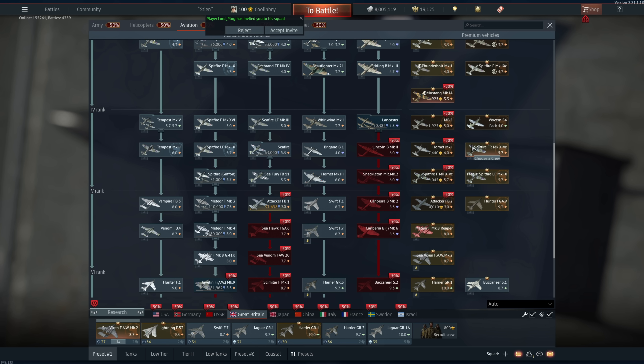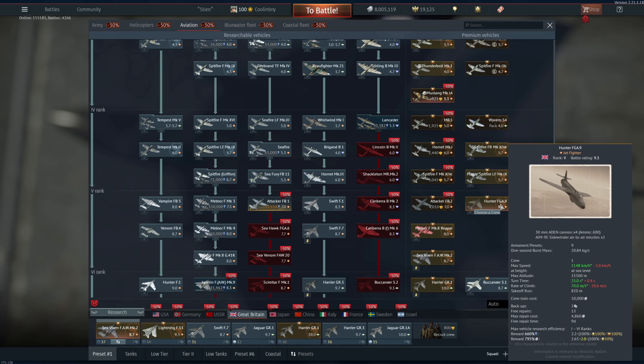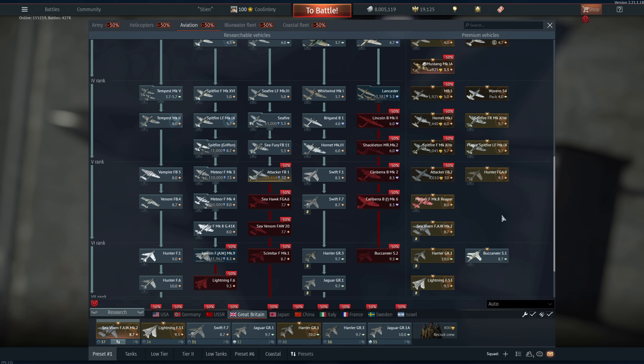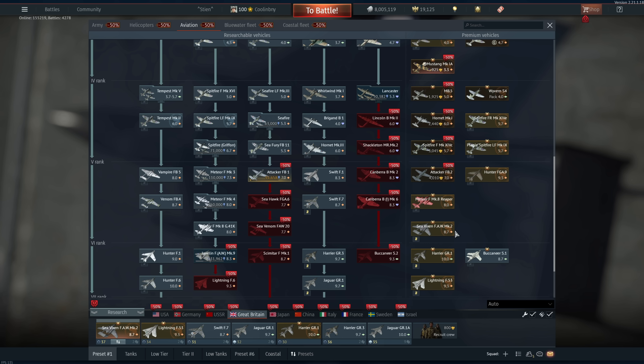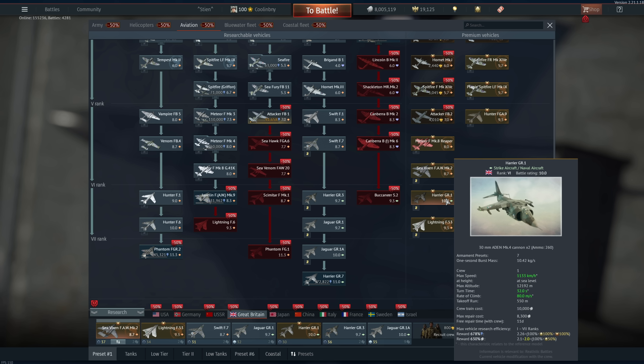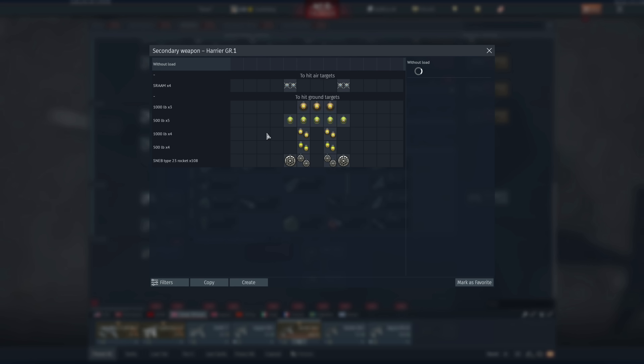For higher rank British aircraft the Hornet Mk.1 is good but doesn't differentiate itself much from the Hornet Mk.3. I wouldn't really get the Spitfire Mk.14C — it doesn't differentiate enough from other Spitfires, though it's very good. The Attacker FB.2 is pretty much the same as the Attacker FB.1, very good, Rank 5 — can recommend. Beyond this I would fully recommend the Sea Vixen FAW Mk.2, fantastic vehicle, one of my Rank 5 favorites. Fully recommend that.